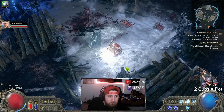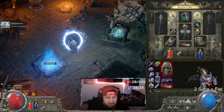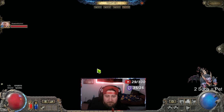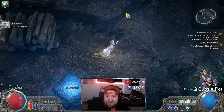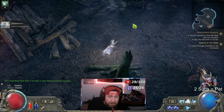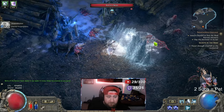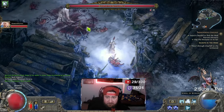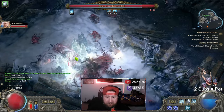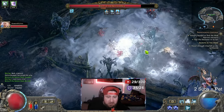If we want, we can drop a portal — doesn't matter — go right back. This is how quickly you can do this. We go back to the waypoint, control+click to reset the instance, and boom, we're right back at it. My buddy demon will pop on as soon as we get in here. Look at that — we got a double socketed hammer. We come in, kill her again, and you guys can see already how fast this is. So easy.